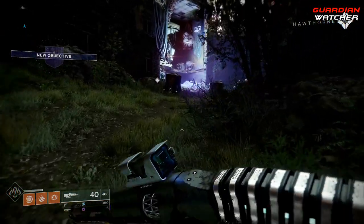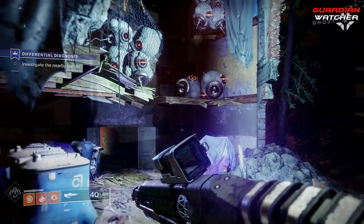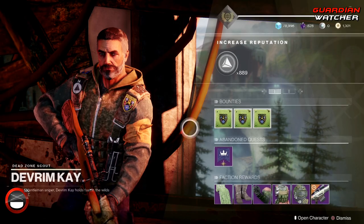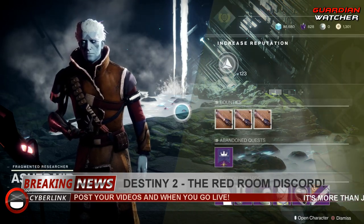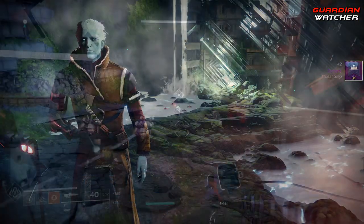What you need to do is go to the planetary vendor on the EDZ for 'Enhanced Titan,' for 'Enemy of My Enemy' go to Nessus for 'Exodus Black,' IO for 'Dynasty,' and Mars for 'Data Recovery.' The vendor will have the sub-quest in the abandoned quest section.